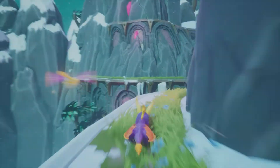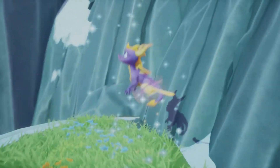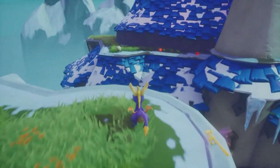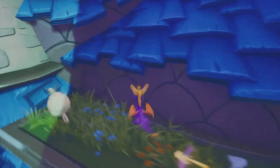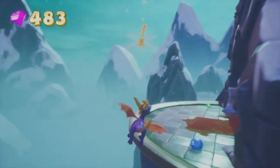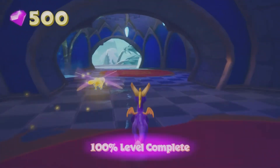We head back to collect more gems. If you jump in the opposite direction from before, you land on top of the castle — so we fly up there. We jump across, make it over, then drop down to destroy some chests and fly over to take out the last ice wizard, worth the last 10 gems. Since he's the last gem, we've 100% completed the level.